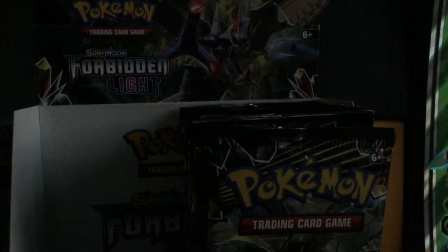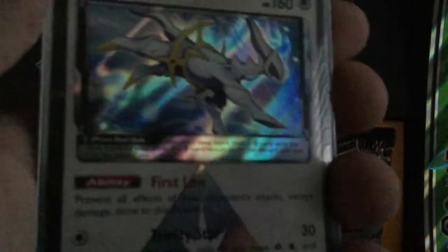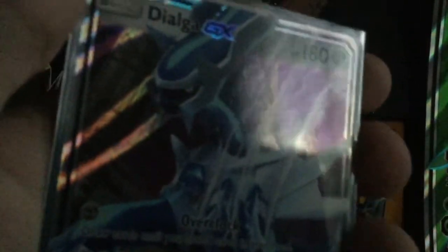So, the pulls that we got in this opening are: this Delphox, this Pheromosa Holo Rare which is an Ultra Beast — really gotta love it — Arceus Prism Star, really gotta love the Prism Stars, I haven't even pulled this one yet. And this Dialga GX Ultra Rare card, the best pull of the opening.